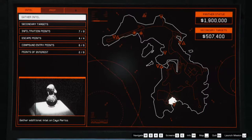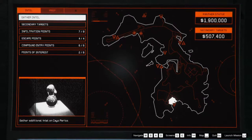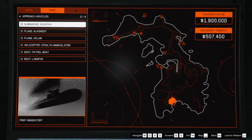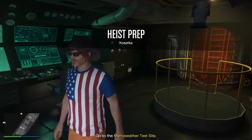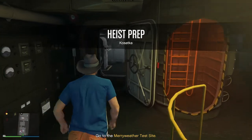We've got the panther — that's our main target, the panther statue. My approach this time for both instances is going to be the Kotsaka. It's an annoying prep mission, I realize.